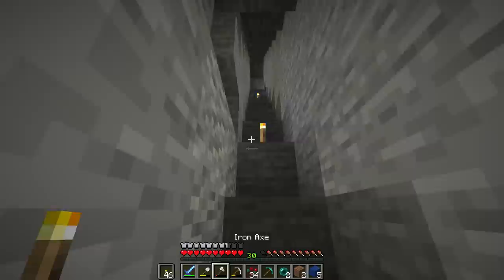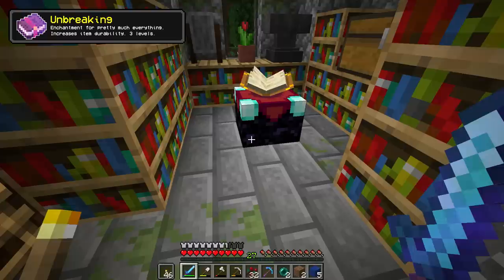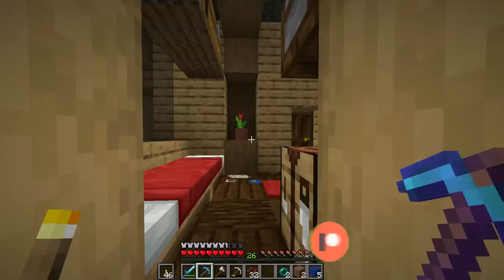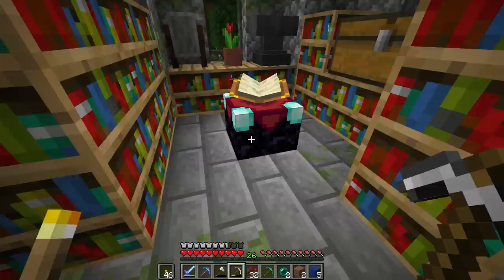Heading back up with the goal of a great enchantment on the diamond pickaxe. The result: efficiency four and unbreaking three. Not the best, but it's a decent work pick. We'll keep it — it's our first enchanted diamond pickaxe of the world.